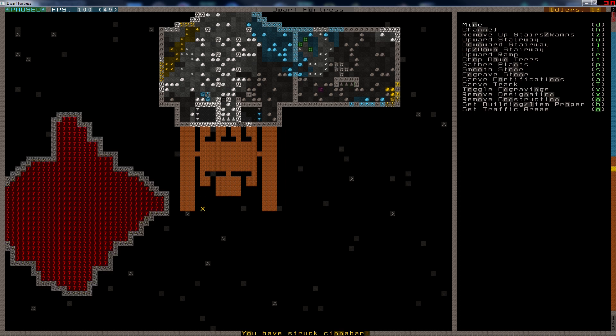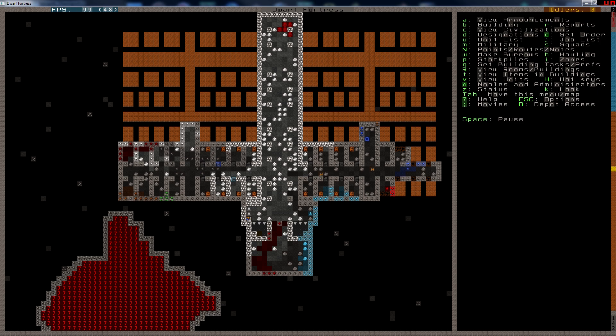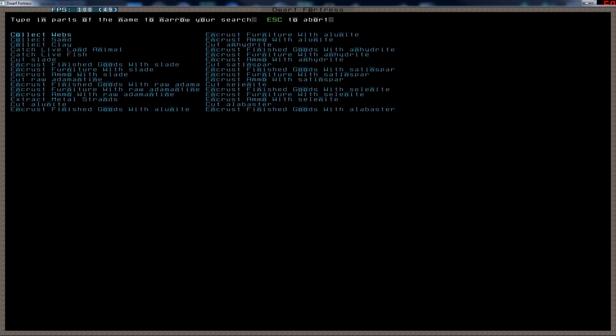Okay, derailed a bit. There we go. I can have two cages in each room once we get to that. Jobs — J for jobs, M for manager, Q for new order: bed 16, rock door 16.